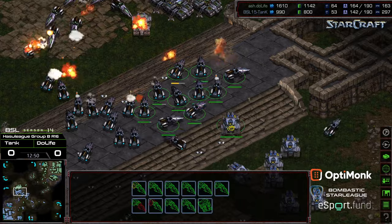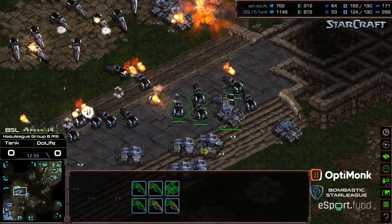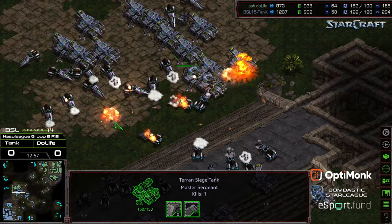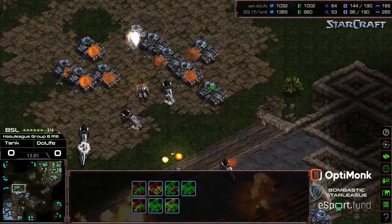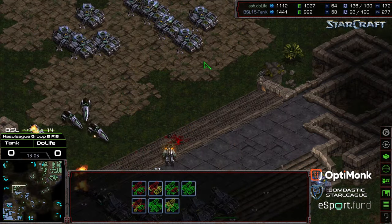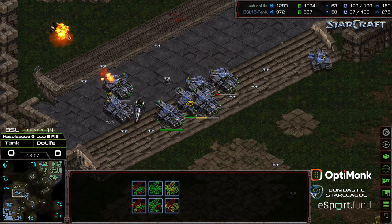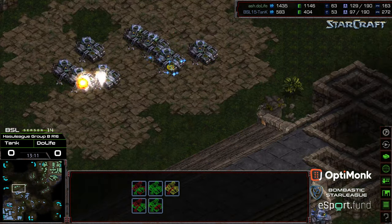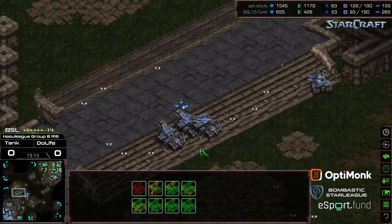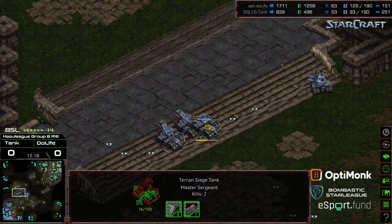Despite having the high-ground advantage and some misfire, Duelife has a lot to punch through. Siege tanks reinforcing from the low ground — and with the misfire, that could be enough. But Tank right now as far as that initial engagement — you can just see how the supply absolutely plummeted between the two. He's got five siege tanks standing versus the eight to the north, as well as some mines to force some misfires.